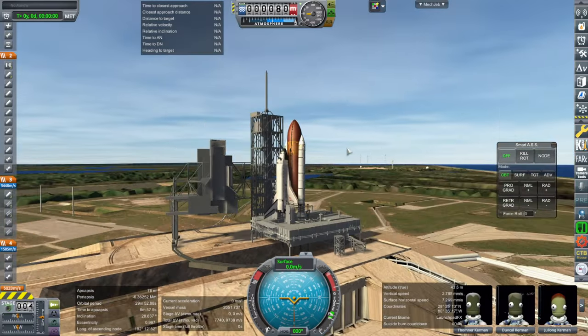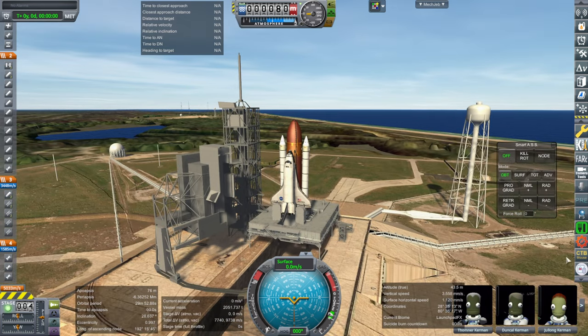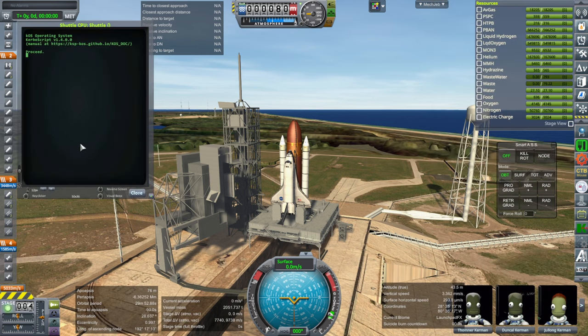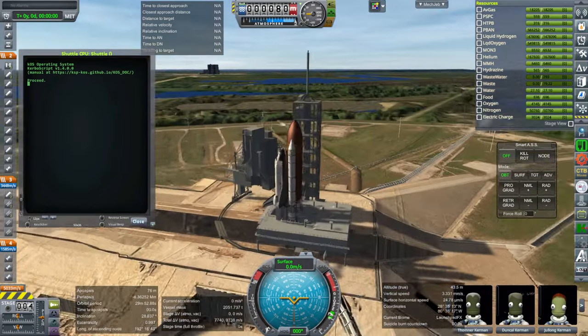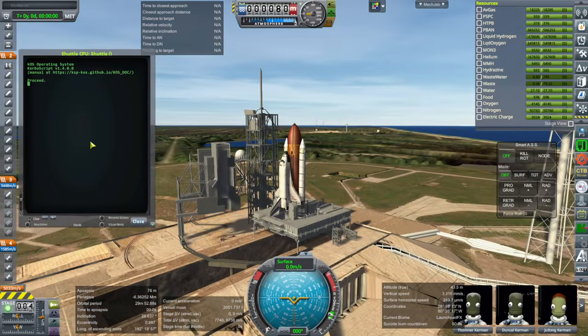Here we are without volumetric clouds. This version is taking 34 gigabytes of system RAM versus 42 with the volumetric clouds, which is an interesting impact when you think about it. We will launch the shuttle and see how it goes. Otherwise the install should be the same — the mods should be the same, the other scenery should be the same, including RSS Cape Canaveral of course.